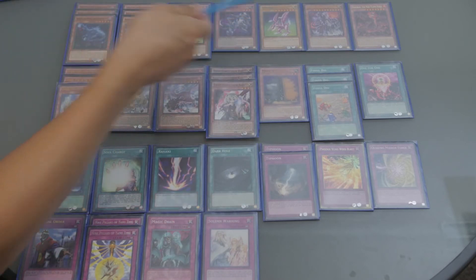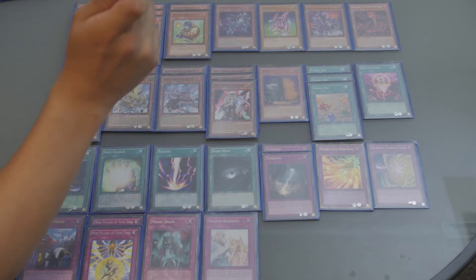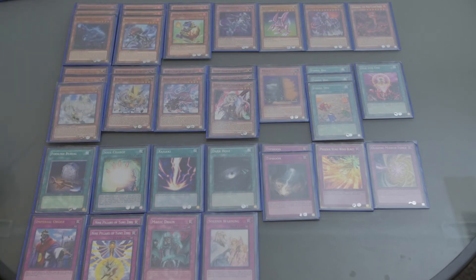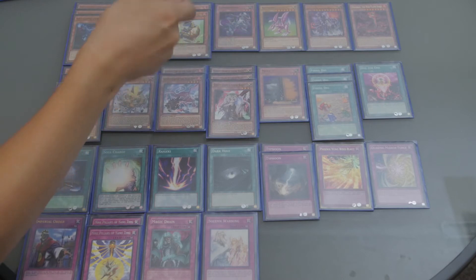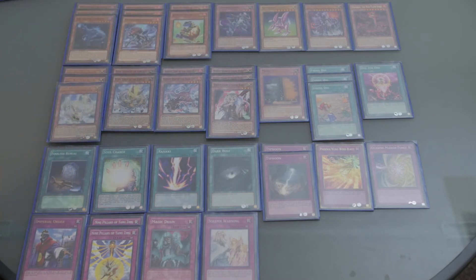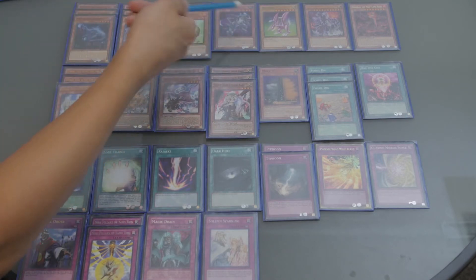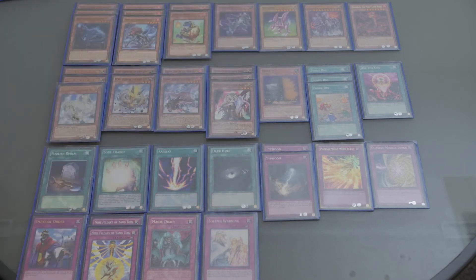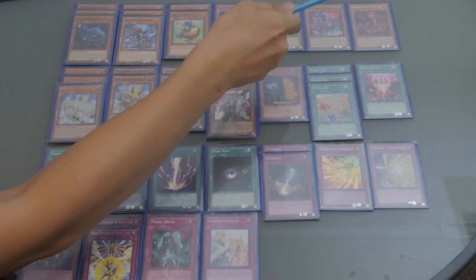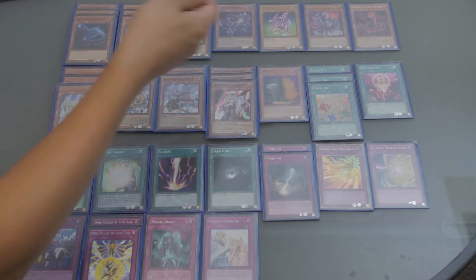One Carbonidum and one Seiru — I run one copy of each. If you drew this card in your opening hand, you cannot do the combo I showed earlier. But since Carbonidum's effect can Special Summon a monster from either your hand or your deck, it's okay to draw it — though I still prefer to Special Summon it from my deck. And one copy of Ultimate Conductor Tyranno — just one. This card can be searched by your Raptor, and by banishing two Dino monsters from your graveyard, you can Special Summon it. This card is very strong.